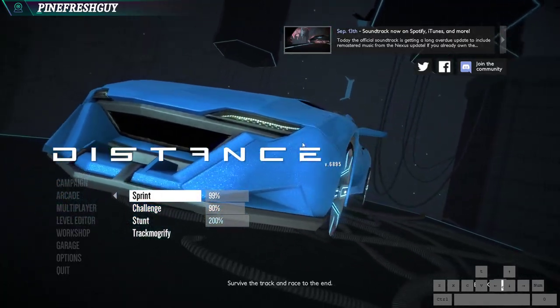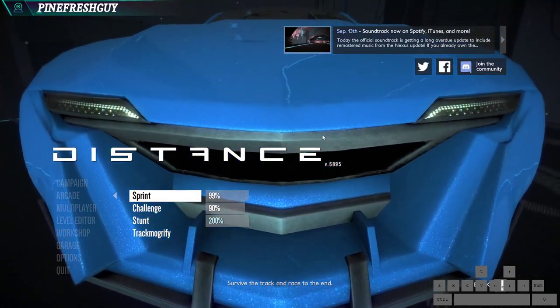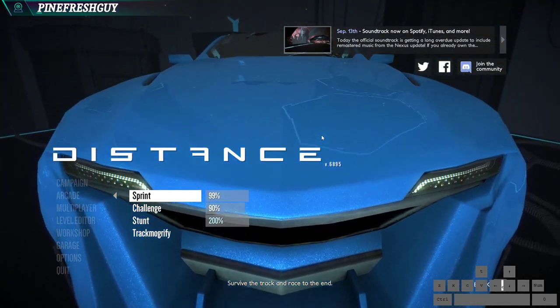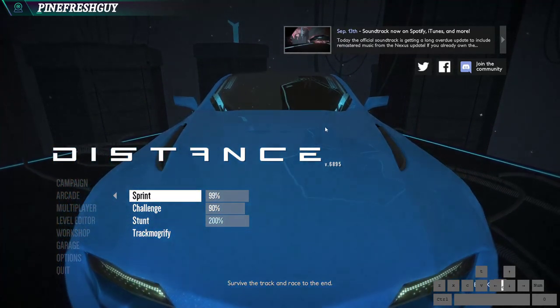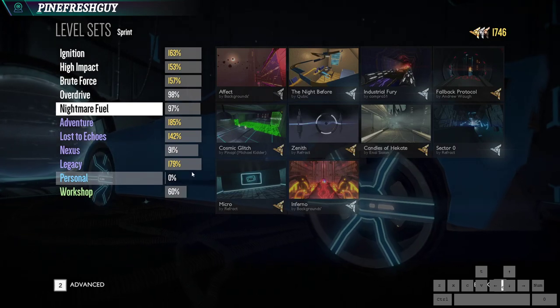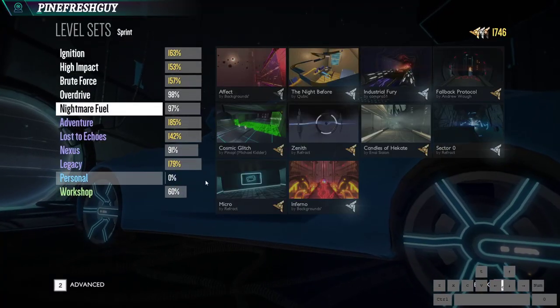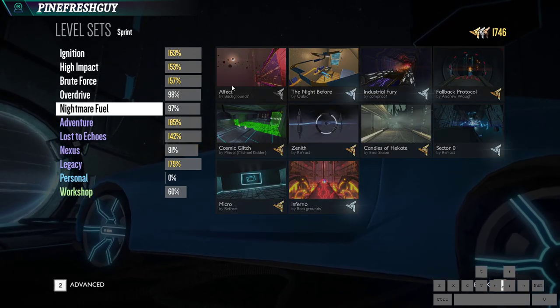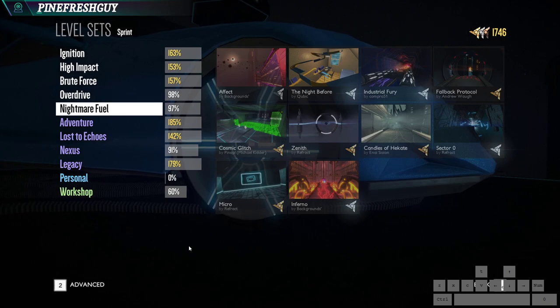The medals are bronze, silver, gold, and diamond. The top 1,000 times will show on the leaderboard as well. For some reason my game has glitched and doesn't show all my medals, which is kind of annoying. But basically under sprint you have the main bulk of the tracks. The campaign levels are also present here under the various headings.